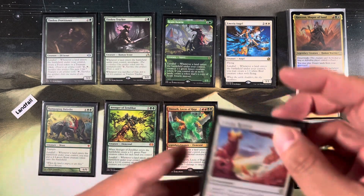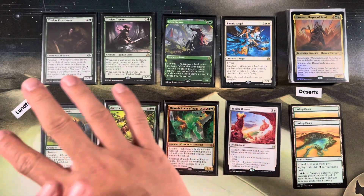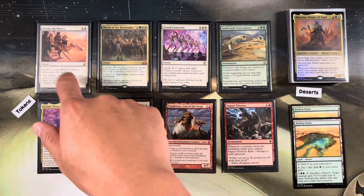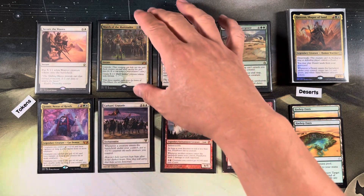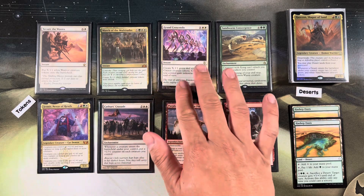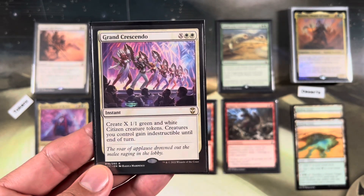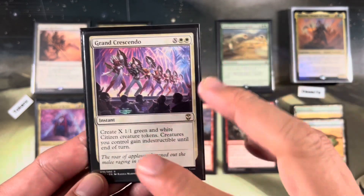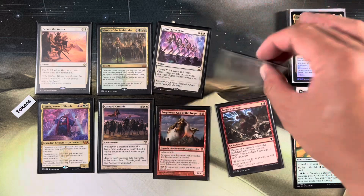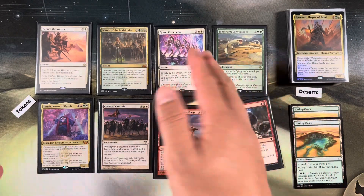Felidar Retreat is really good: landfall, make a creature, or put +1/+1 counters on all your creatures. If you think you have enough creatures, just put counters instead of making cats. Sand Worm Convergence is on-brand: creatures with flying can't attack you, and at the beginning of your end step, make a 5/5 green worm.